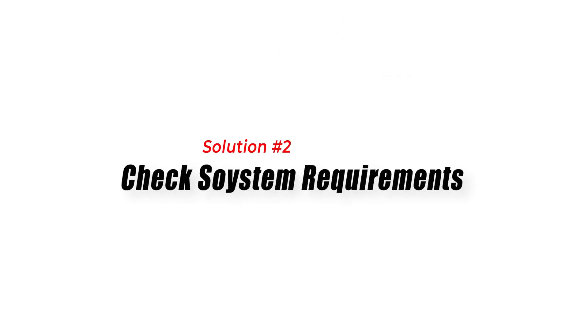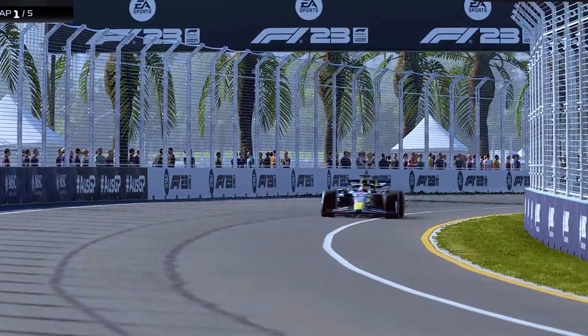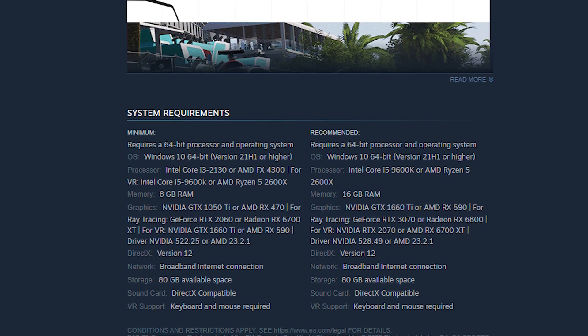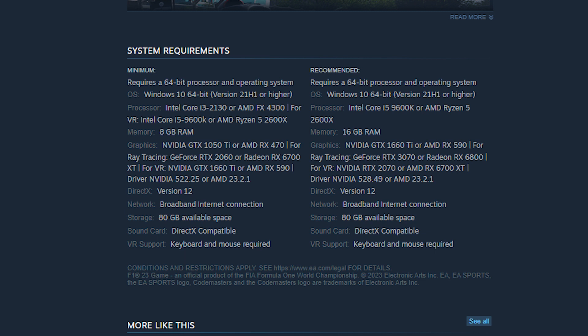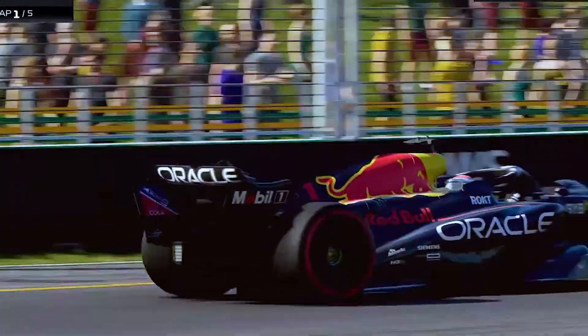Fix 2: Check System Requirements. Checking the system requirements is essential to address the crashing issue in F-123 on PC. The game has specific hardware and software requirements that need to be met for it to run smoothly and without crashes. If your PC falls short of the minimum system requirements, it may struggle to handle the game's demands, leading to frequent crashes.